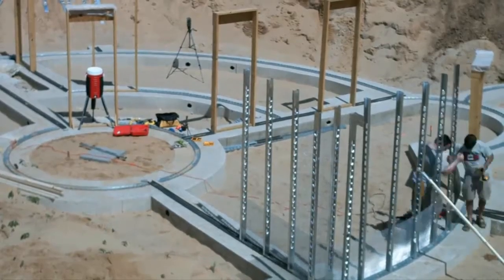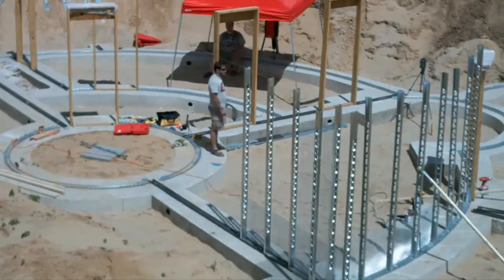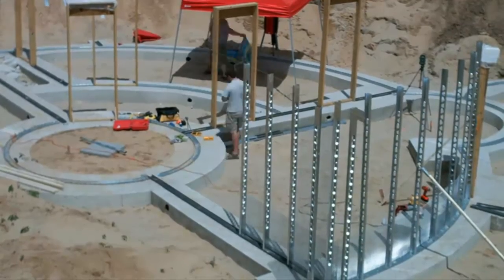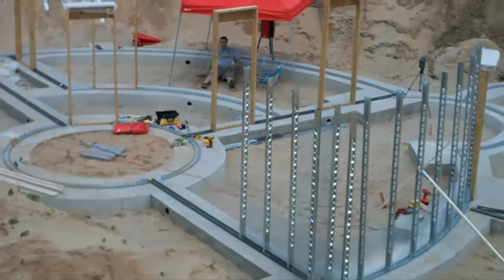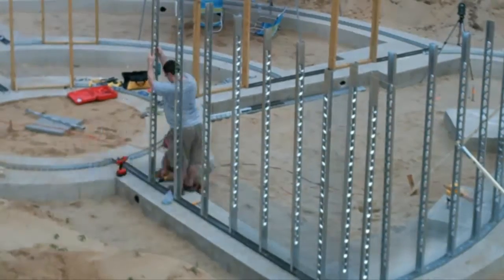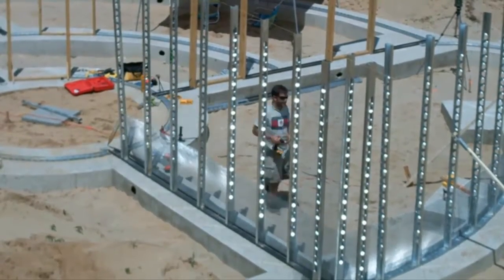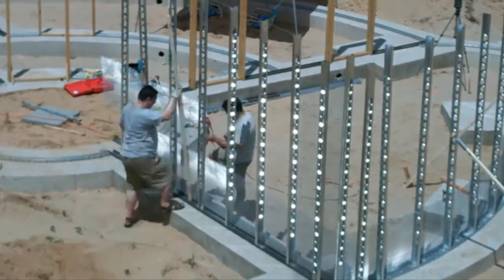Then we got going on the 9-foot studs. It really takes two people to get them nice and plumb and properly attached. First we plumb them in the plane of the wall, but they can still pivot in that plane. Then we plumb the studs in the other direction and lock them into place with the metal lath. Sometimes gravity still pulls them out of plumb, but we can brace them back into plumb later.